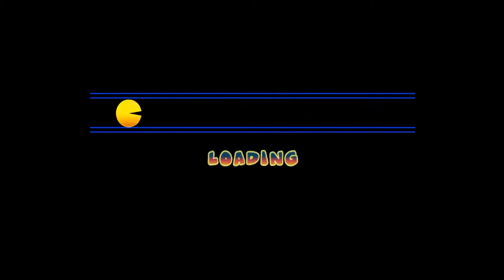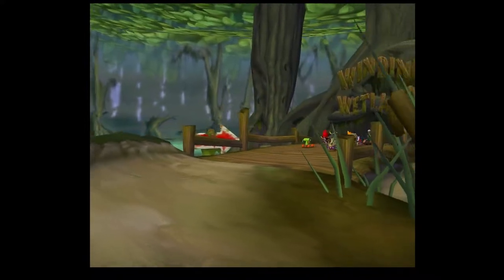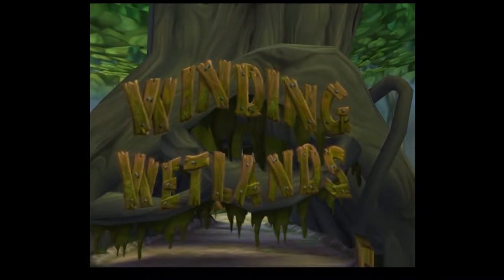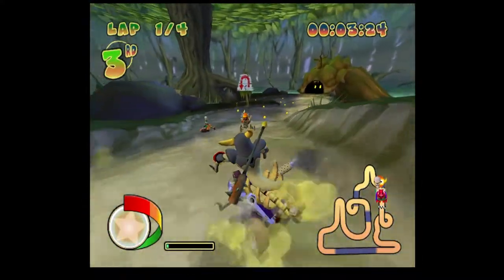Which actually works out! Tockman Factory and Spooky Castle are part of this cup — both really good courses. This is also where we start getting into double shortcuts. Let's ride into battle, Spooky!